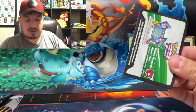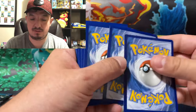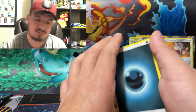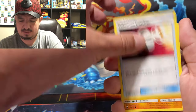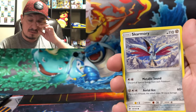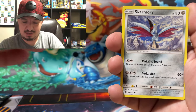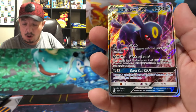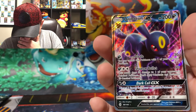Full art from Ultra Prism, Sun and Moon pack right there. The Pokemon was Primarina — I couldn't remember the name, but the way I remembered it was because there's a person who comes to my streams and their channel name is something like 'Primarina is the worst Pokemon ever' — so I just remember it because of that. Pokeball — and an Umbreon GX! Nice. Oh, this is a PSA 10, we can sell it for a billion dollars.